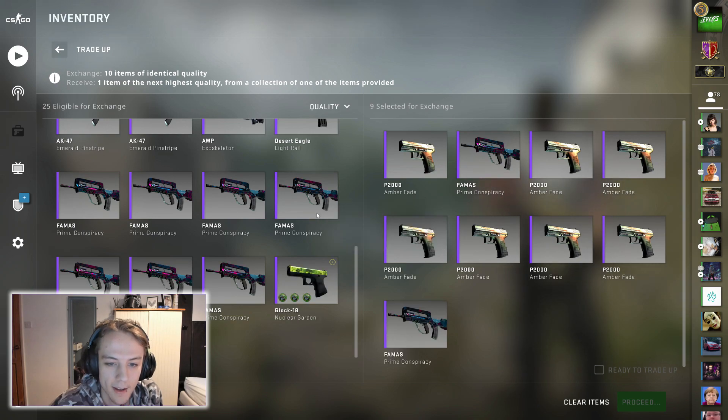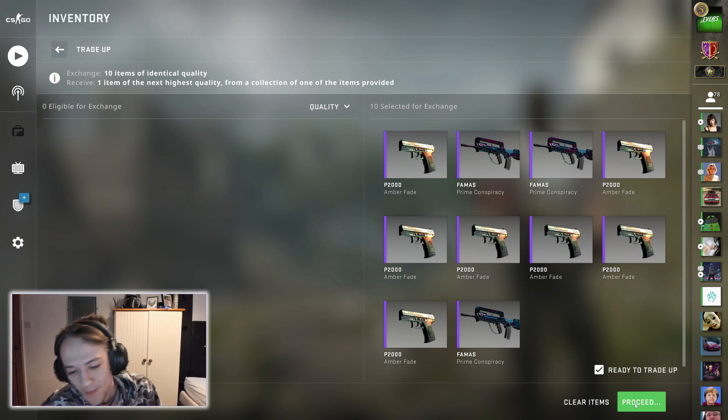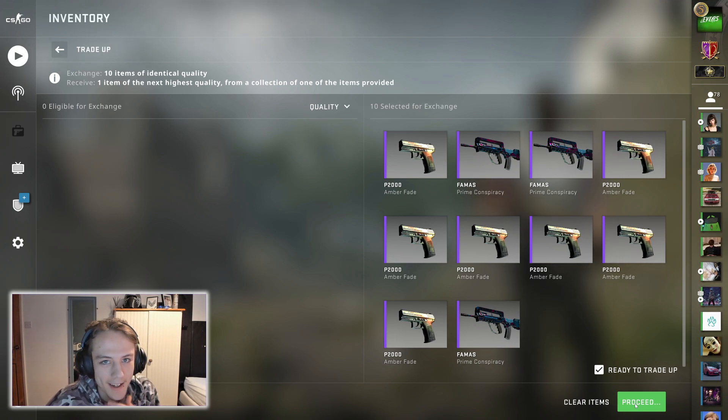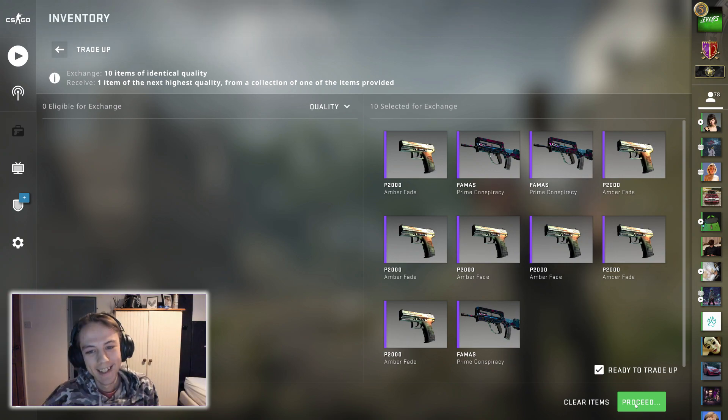Now we put in our three Prime Conspiracies and hope for the best. Alex, do you have anything to say? — I guess we need to pray to ward gaven to give us a Blue Phosphor. Yeah, I'm actually kind of tempted — if we get all three of these — to stick them in an AWP Fade trade-up, but I mean it's pretty dumb, not gonna lie. It will be pretty dumb.